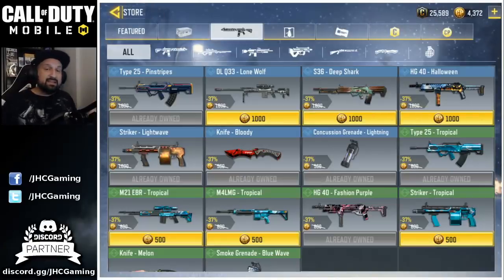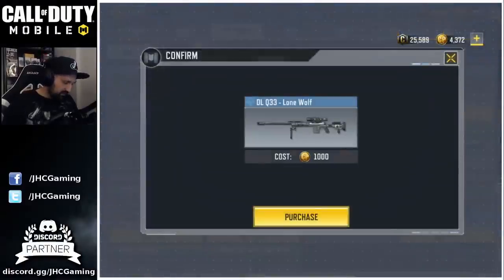So what am I gonna do with my COD points? I saved tons of COD points by not buying the Lucky Draw and not buying the new crates. I always told you: it's better to spend your COD points on skins because you know what you're getting — you're not gambling. There are a bunch of cool new skins on sale in the shop for COD points. So I will buy the DLQ Lone Wolf — I think it's really cool, just silver, nothing fancy, but I like the DLQ. And I'll probably get that S36 Deep Shark also. Two rare skins on sale right now at a thousand COD points each.